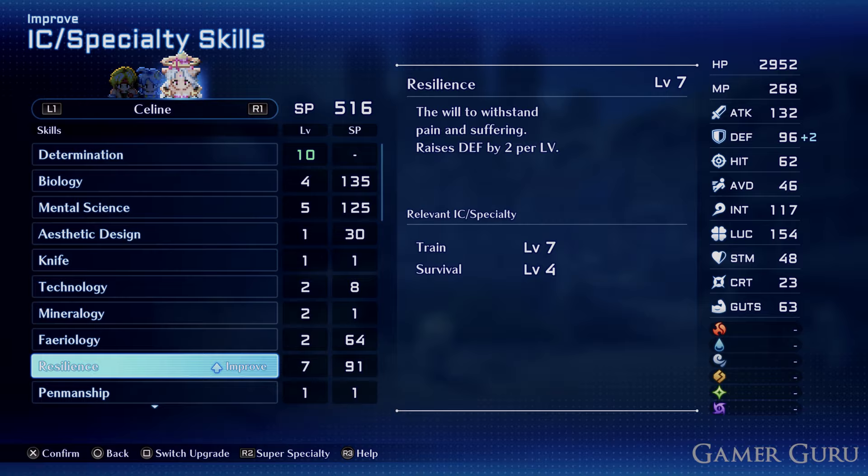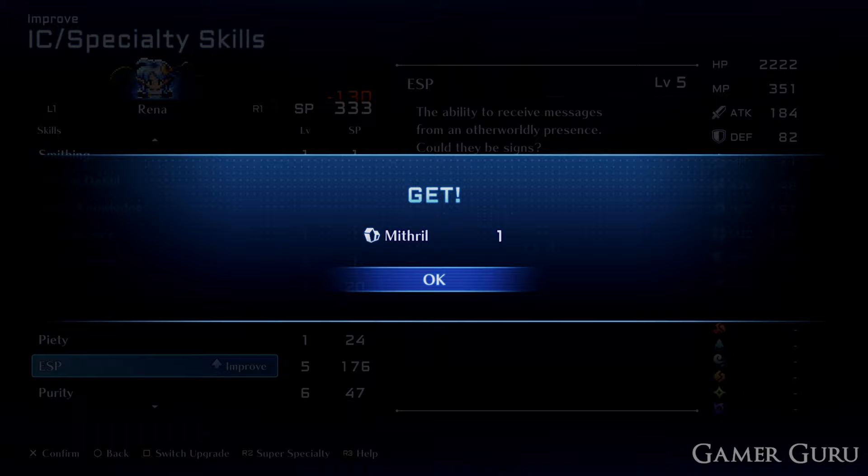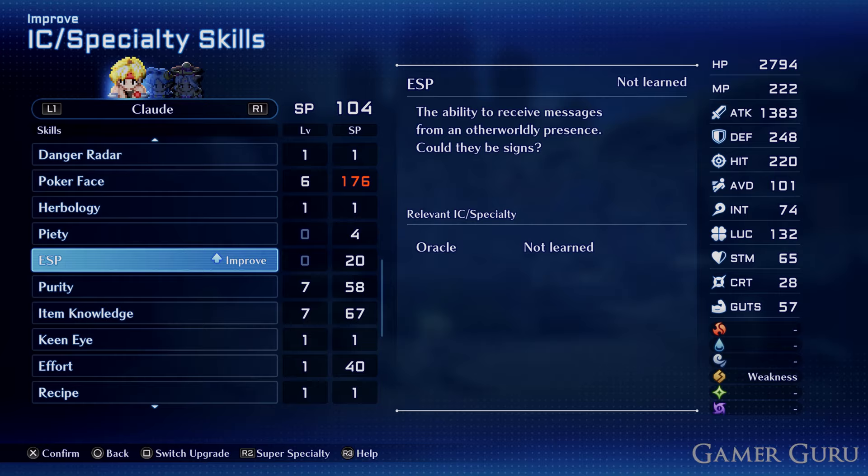This is actually the only way to obtain them this early on. Save the game before leveling up ESP, then spend all of your points on leveling up ESP and see if you get the two Mithril. If you don't get two Mithril, simply load the save file and spend points on ESP again until you eventually get the two Mithril you need.